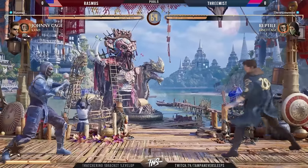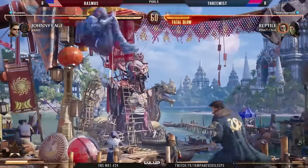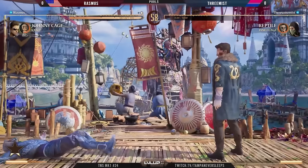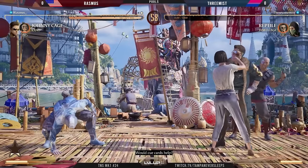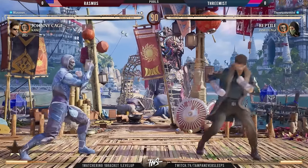We're using that breaker to get out of that damage. Nice anti-air, but not sure we really thought that was going to follow through — we already have to backdash off. Unfortunate start for Three-Miss right there. Rasmus is really taking advantage of a lot of the uncertainty in this match so far.